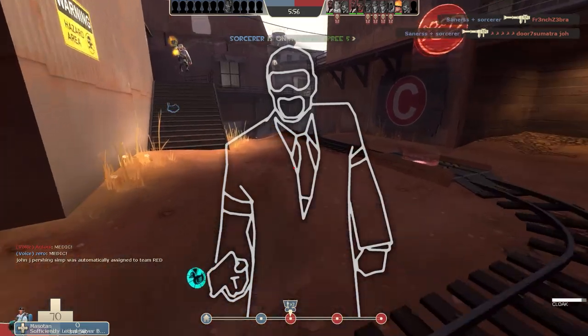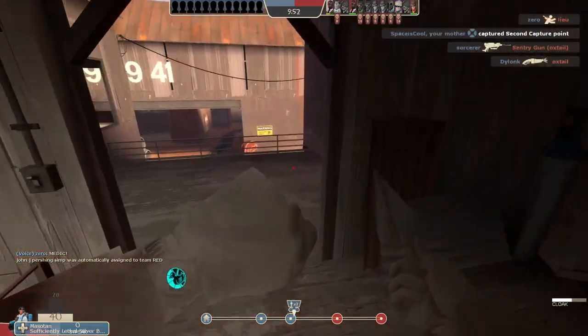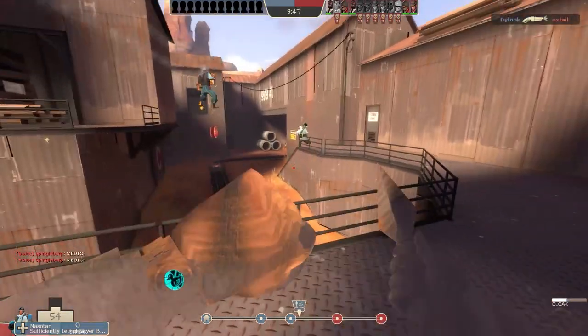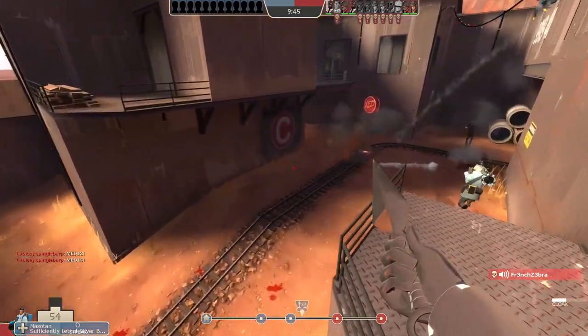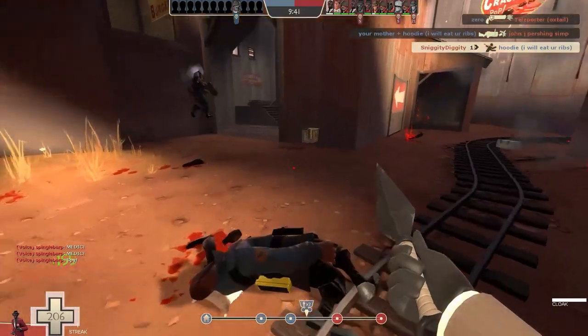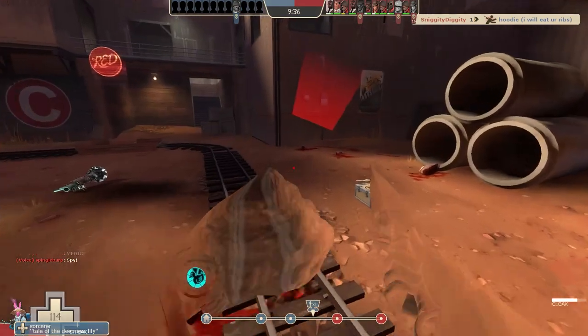I know their team is just about to push this corner so I go into cloak early and then I try to get to the high ground here. This soldier is about to be distracted by my team pushing up so it's safe to come out of cloak and go for the stab. And since there's some more easy targets available I go right back into cloak and make my way back in.